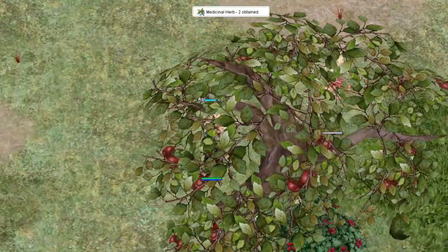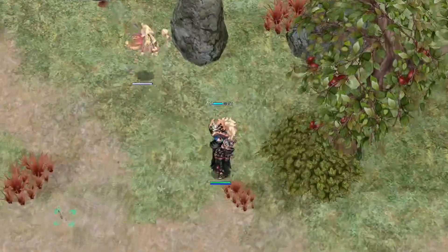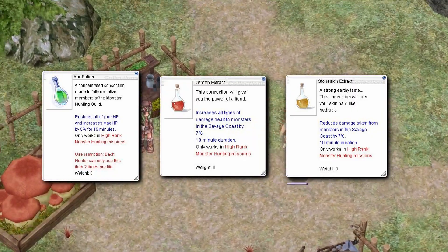You can then turn those plants into consumables that you can use on the island, such as healing, damage increasing, and damage reducing potions.